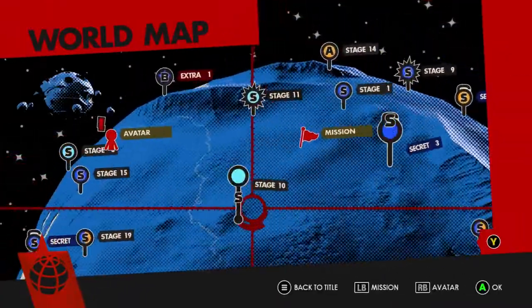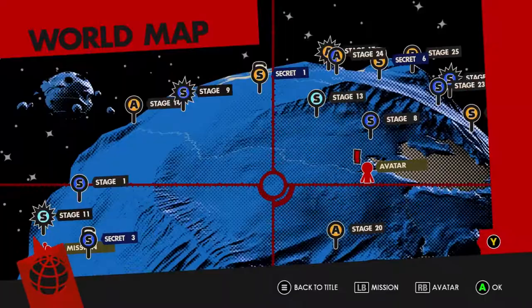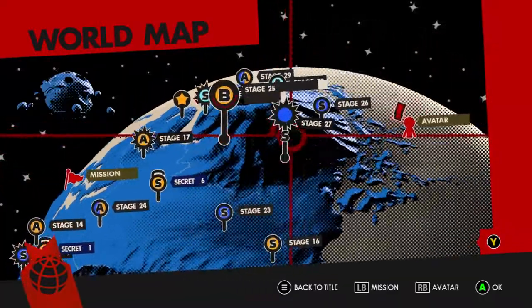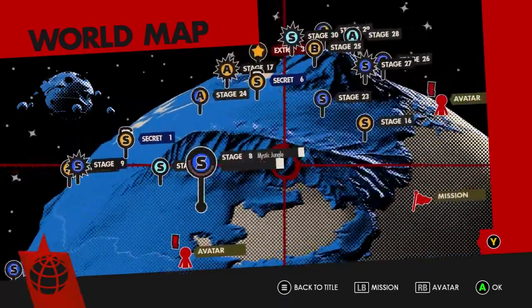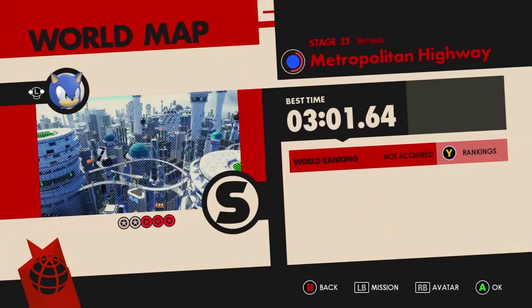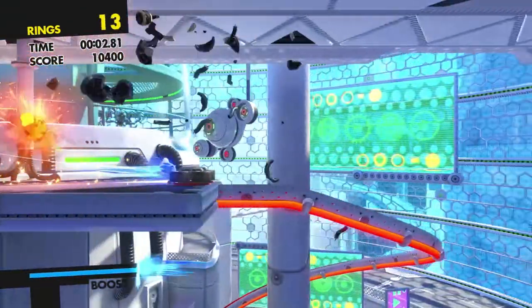Here is the kind of level selection — you get this nice big map and you even go to the Death Egg. Basically in this game, Eggman has taken over the world. You're playing as Sonic and his friends plus your avatar person, going back and taking over the world. I've completed the game, which is about three to four hours — it's fairly short. But let's go ahead and go into actual gameplay. I'm going to play the Metropolitan area, which is a modern Sonic stage and probably one of my favorite stages in the game.